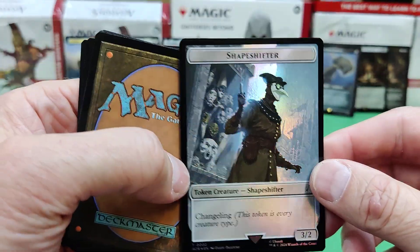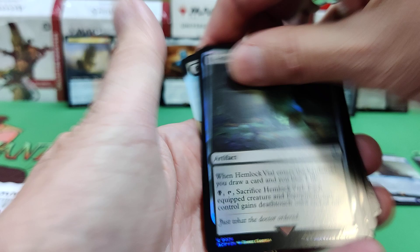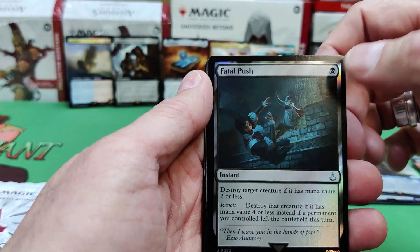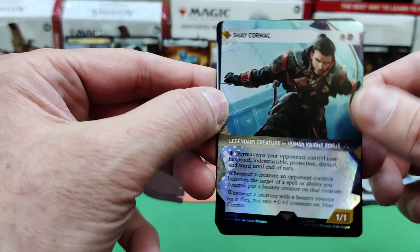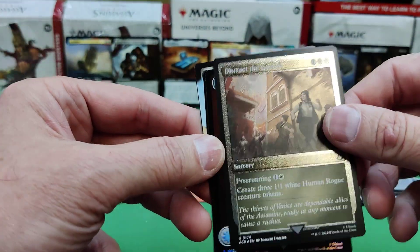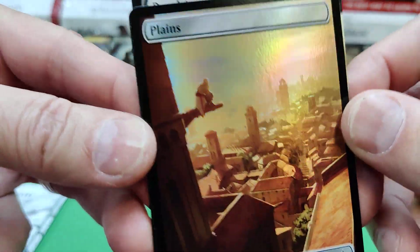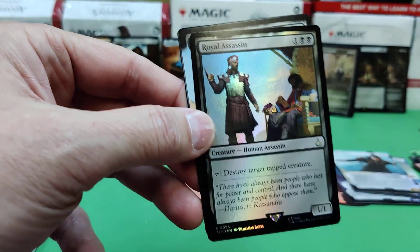Oh cool, a shapeshifter — one of those old medieval plague masks. Hemlock Vial. Fatal Push reprint, new art. Assassin Initiate. Shay Cormac is our full art. Distract the Guards. There's our full art land — these ones are nice, they have a picture of the assassin right in the artwork.